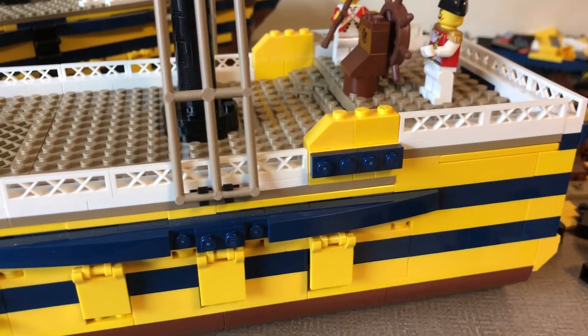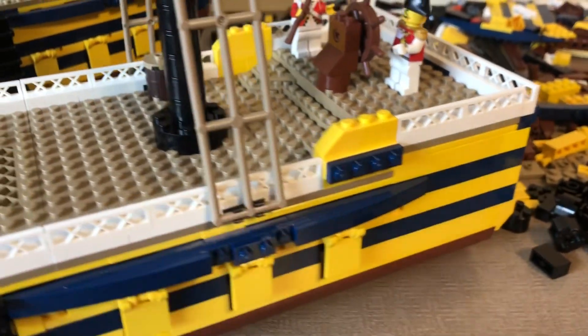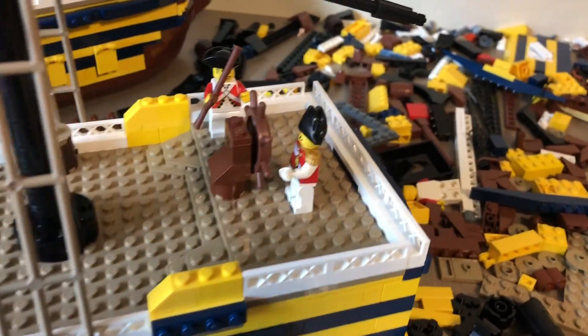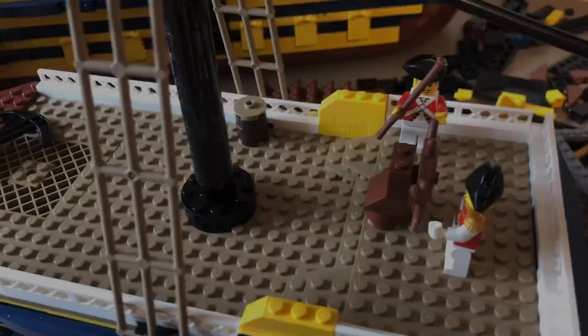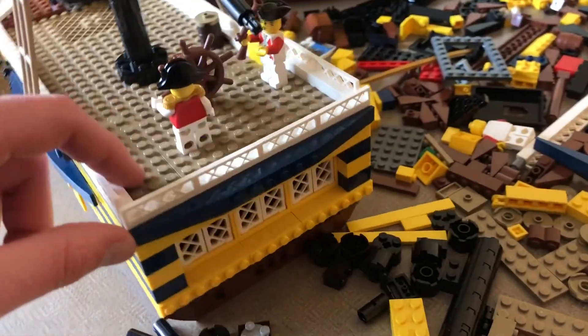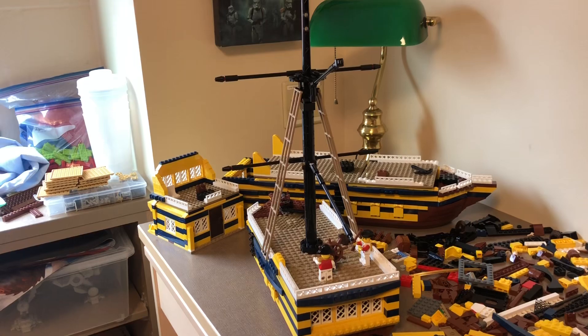I also worked on some of the exterior of the hull. I added in this slump piece right here to kind of blend things a little bit. I also changed up the top of the deck — I moved the steering wheel back a little bit because I thought it was too encroaching on the actual mast piece. I lowered this by a few studs and changed up some of the design work in the back section.